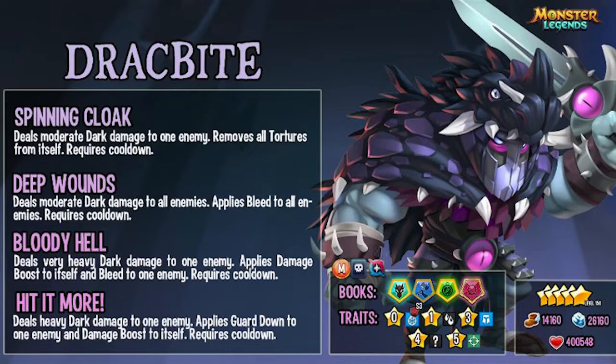Spinning Cloak: deals moderate dark damage to one enemy, removes all tortures from itself. Second move, Deep Wounds: deals moderate dark damage to all enemies, applies bleed to all enemies. Third move, Bloody Hell: deals very heavy dark damage to one enemy, applies damage boost to itself and bleed to one enemy. And the fourth move, Hit It More: deals heavy dark damage to one enemy, applies guard down to one enemy and damage boost to itself.